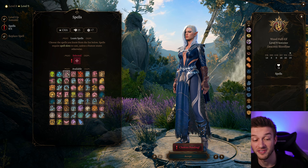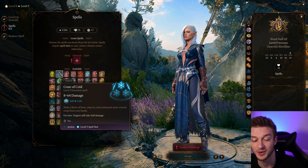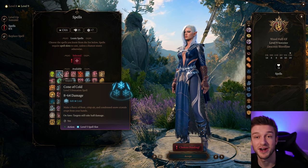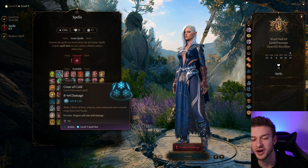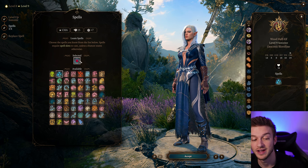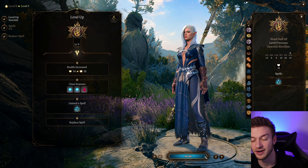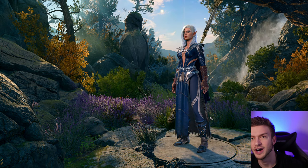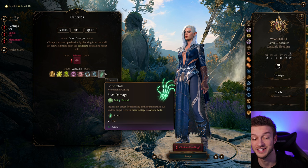For our level 5 spell, we're going to take Cone of Cold. This is pure cold damage, which is much better than you'd imagine because there's a lot of gear that sets up cold damage, and Water will make this do upwards of 128 damage. Cone of Cold is an underrated spell — not enough people talk about it. Also, in earlier levels we got increased cold damage from the Dragon Bloodline, which is really nice.